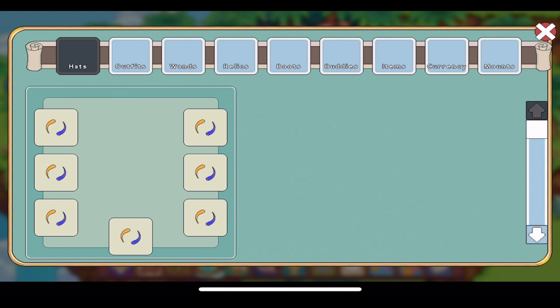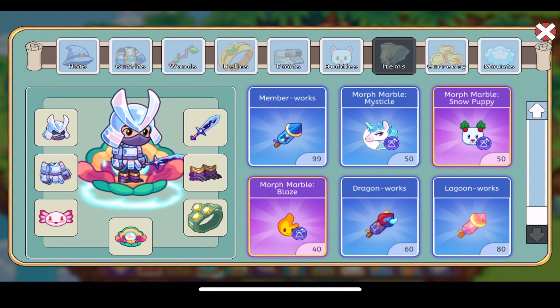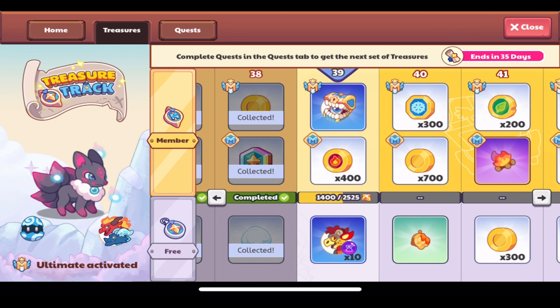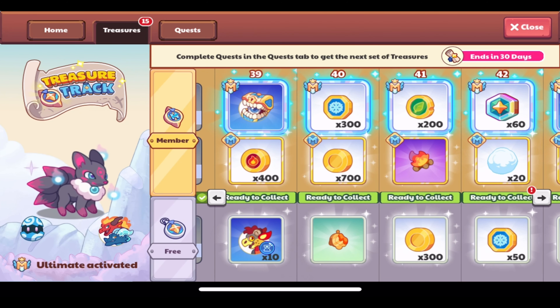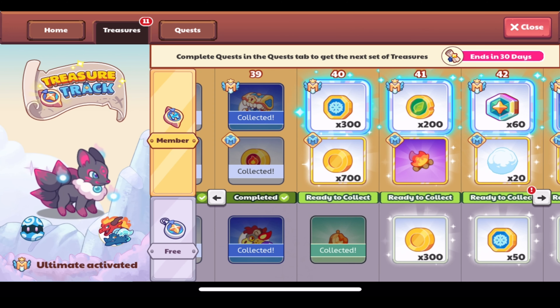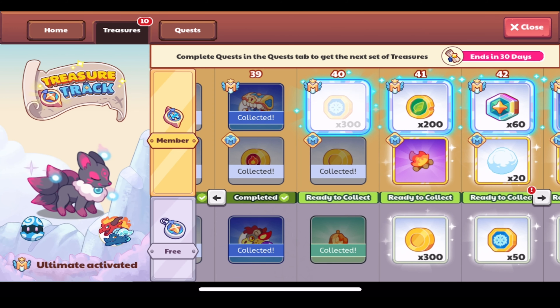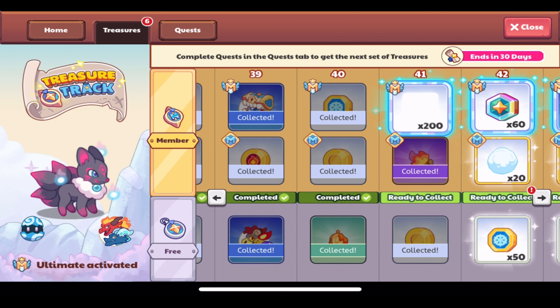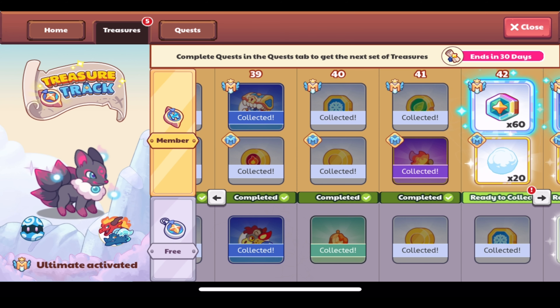We've gotten more marble blazes — we now have 40 of those. Now we're on 39. We have 15 treasures to complete: morph marble Farias, hot hots, the member mimic pet which is for ultimate members only, the Smelter's Pendant pet relic, gold, Shivers, gold, the campfire pet hat, Florins, Florins, Shivers, snowballs, snowballs, and magic coins.